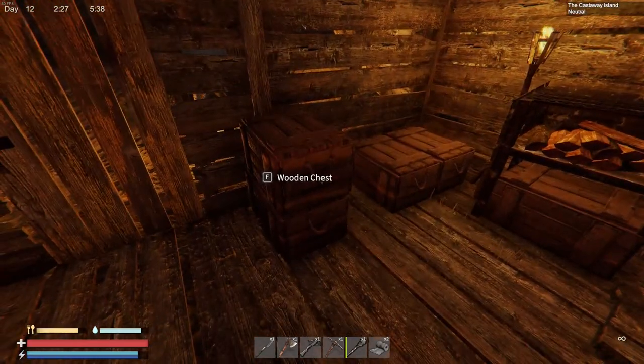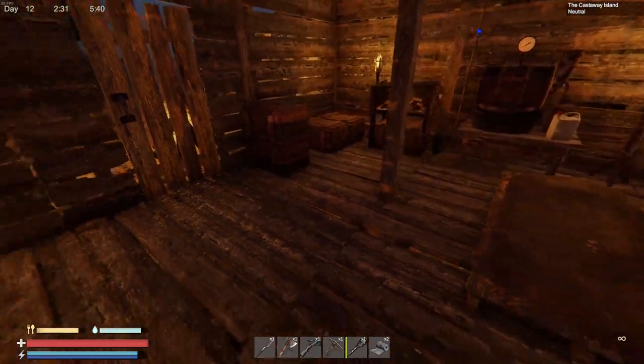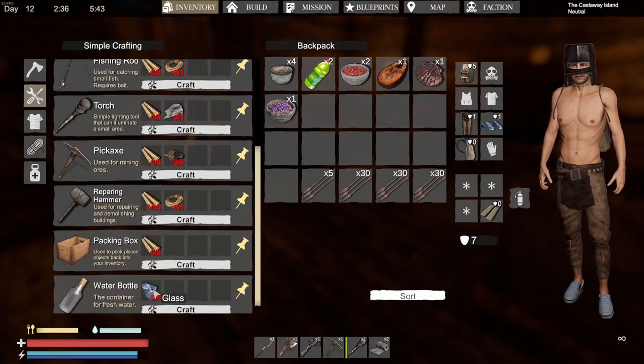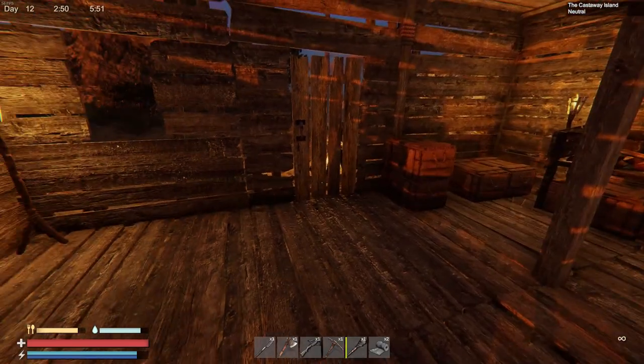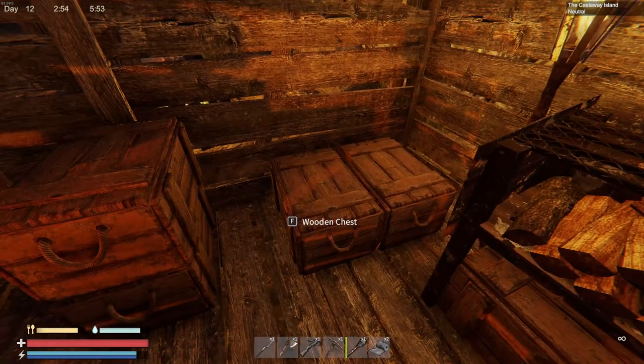We can stack our boxes now — that's very cool, that was one of the things I asked for. They also came out with a packing box, which just takes eight wood planks. You craft it and you can pick up your items and move them. That's pretty cool — I haven't tried it yet, but I will eventually. Let me see if I've got any components over here.